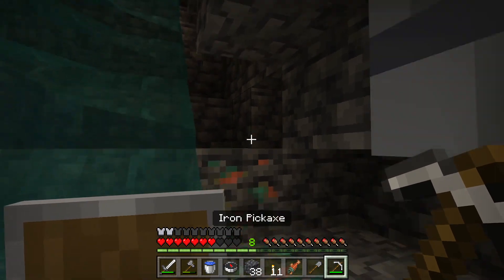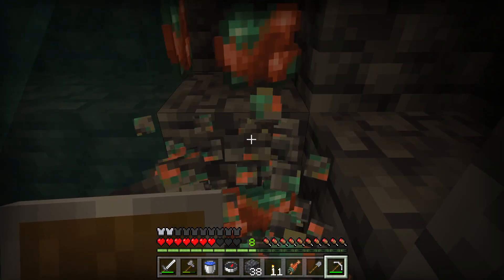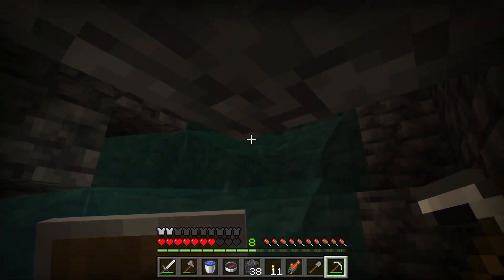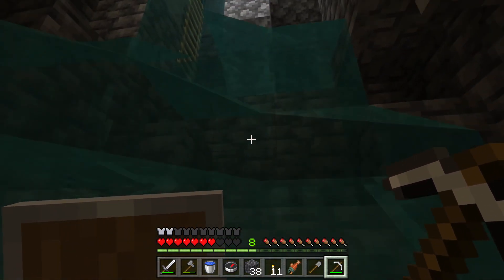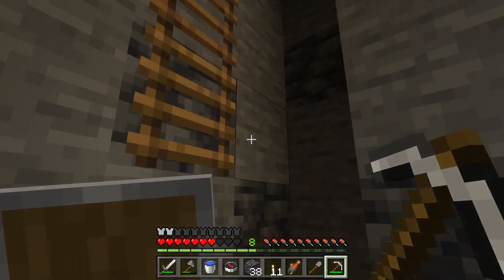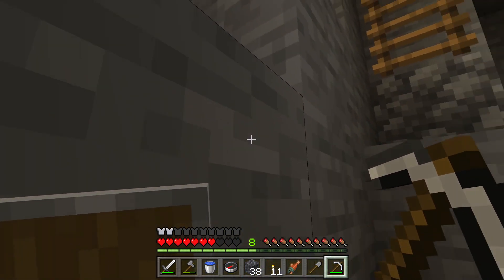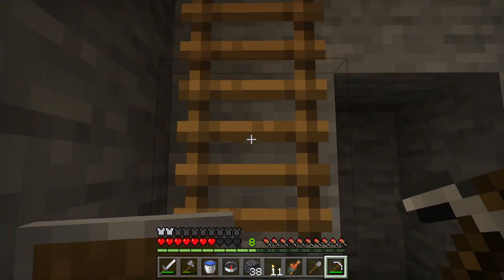We should get some copper while we have the chance, because we had copper before but we probably lost it. If we ever do find amethyst, we'll have the copper ready so we can make a spyglass — I would love to make a spyglass.